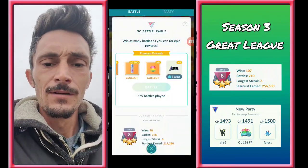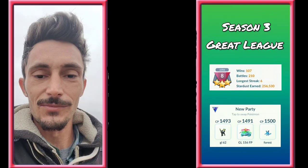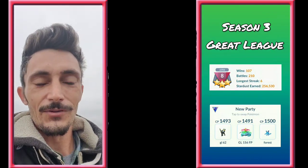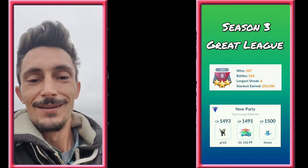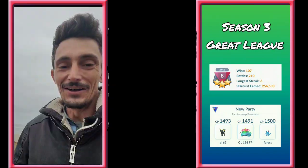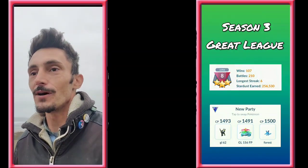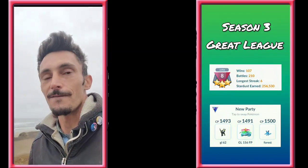Good game. That's the results — we won four and one. That team is so solid, you guys. I highly, highly recommend it: Umbreon, Azumarill, Venusaur. You got Venusaur and Azumarill as your anti-fighters, but they're both anti-fighters in two very different ways.